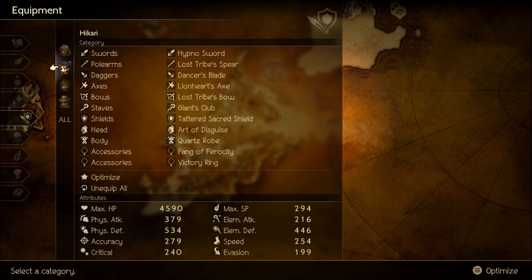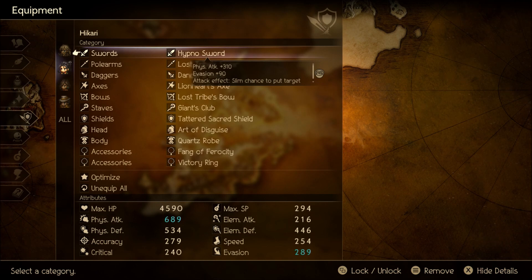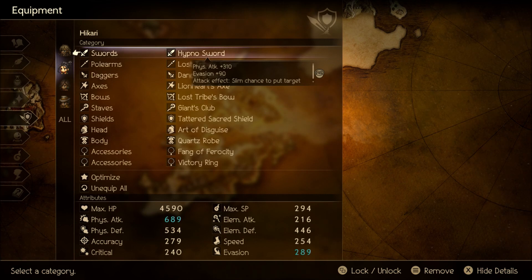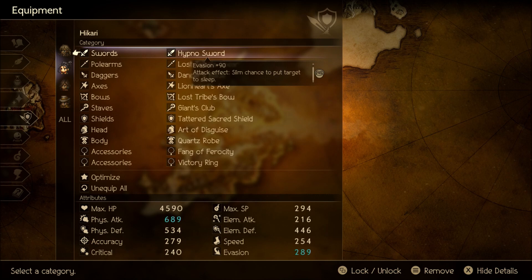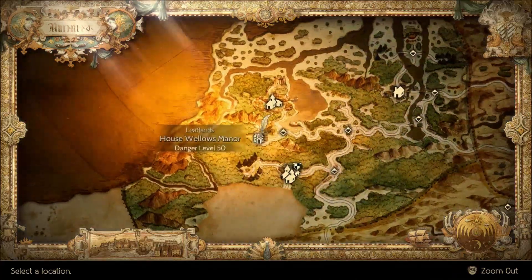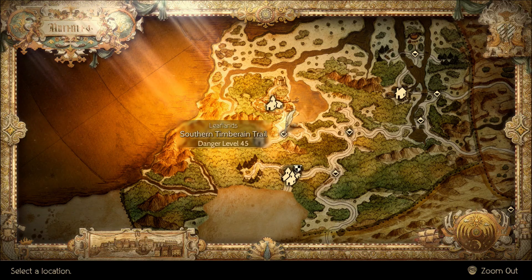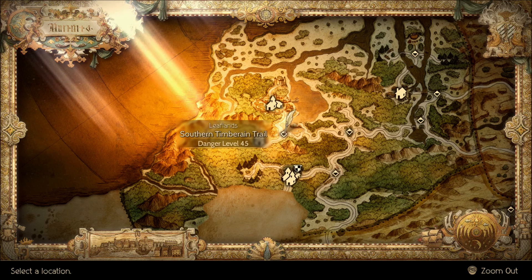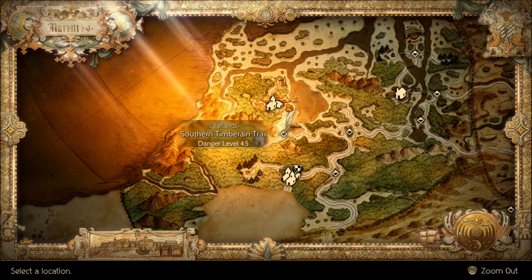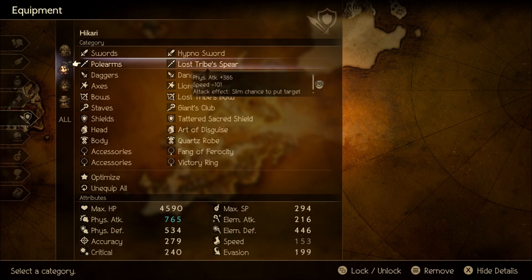The setup uses Hikari as Arms Master, and what I think is really good here is the Hypno Sword. It has pretty decent physical attack — not that critical — but 90 evasion, which is nice, and a slim chance to put the target to sleep. The Hypno Sword is found in the Southern Timber Rain Trail, just south of Timber Rain. It should be pretty easy to find.